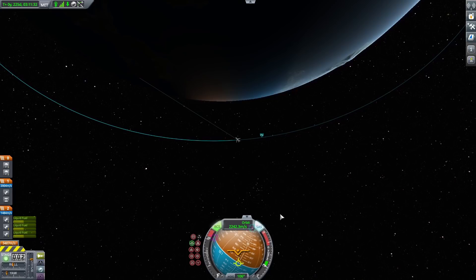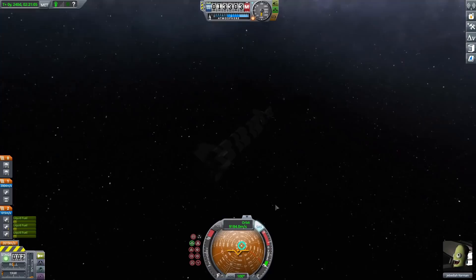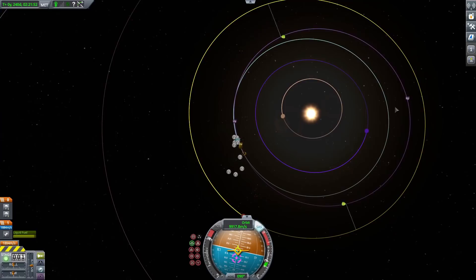I only realized the mistake later in the flight when I noticed I had much less fuel than expected. Once again I went to the periapsis, expanded my orbit, and started flying away from Kerbin. Eventually I got to the escape point and was now orbiting the sun. Just like before I turned prograde and burned again to increase my speed. I still didn't have enough fuel, so I had to dip into the third stage again — but by increasing speed enough, I eventually got an encounter with Duna.